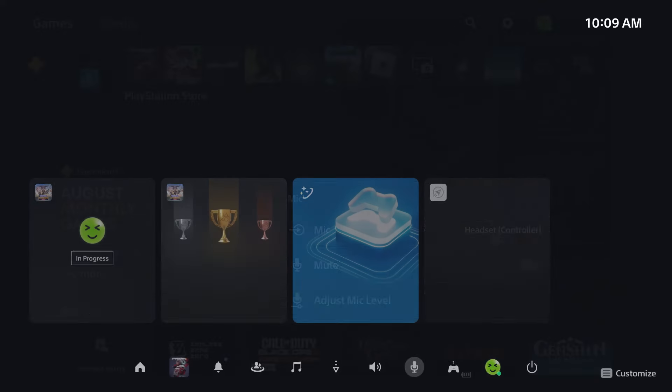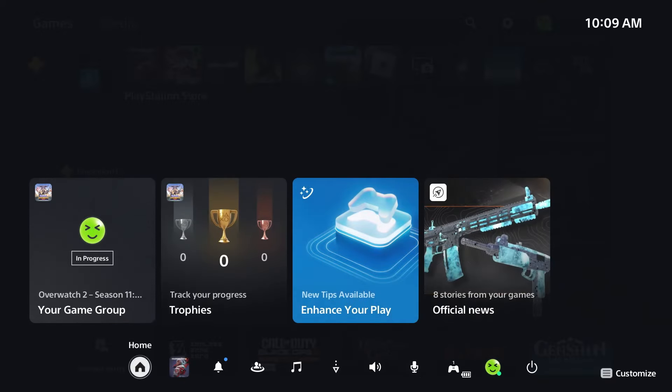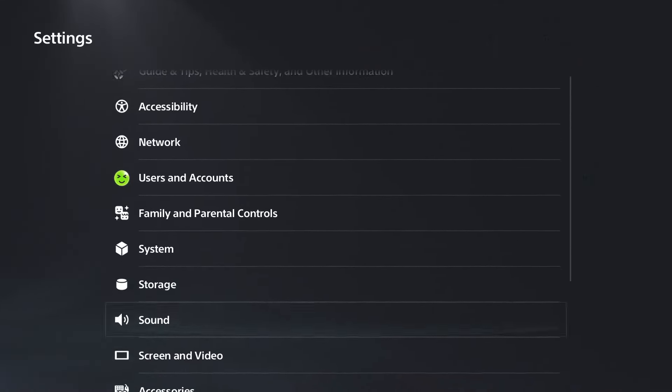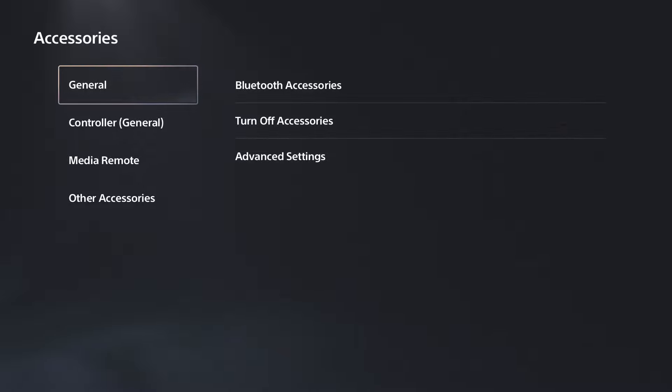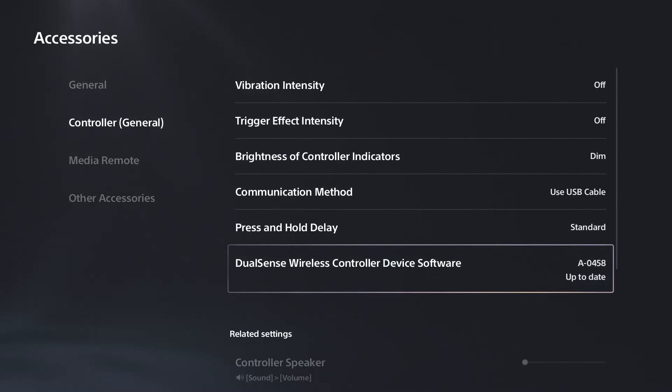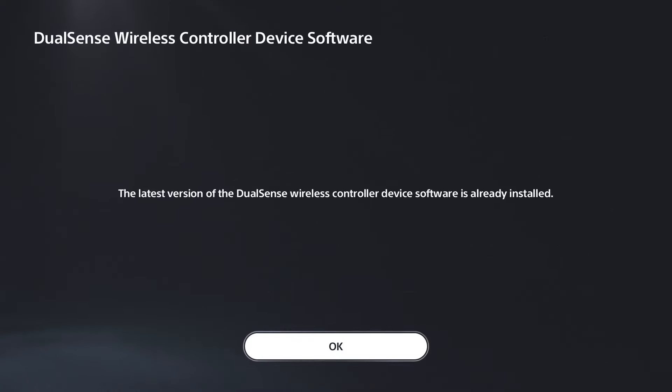If your microphone and in-game voice chat still isn't working, go to settings in the top right on the home menu, scroll down and look for accessories. Then go to controller general and ensure your DualSense wireless controller device software is up to date.